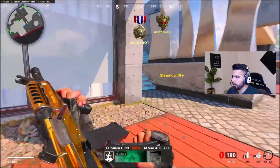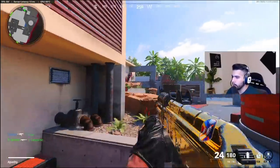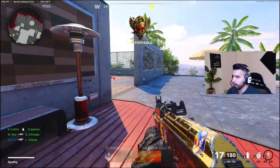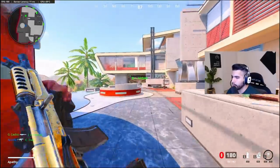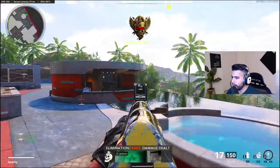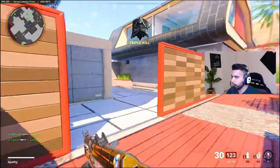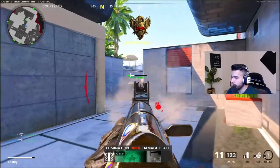Some people correlate this with having more aim assist — does Dynamic give you more aim assist? It feels like it does a little bit, but it's not the same as MW. MW's aim assist improvement with Dynamic was actually absurd, a notable difference. In this game it feels like very little, but it's not really about the aim assist. It's more so why we use it: if you're ever in a very hectic situation, trying to slide around and snap on people and never get caught off guard, that's where Dynamic helps you and allows you to reach your full potential.